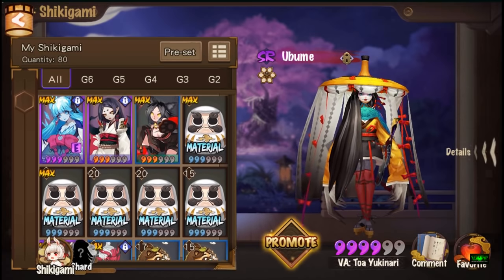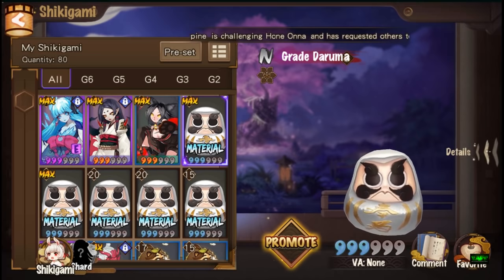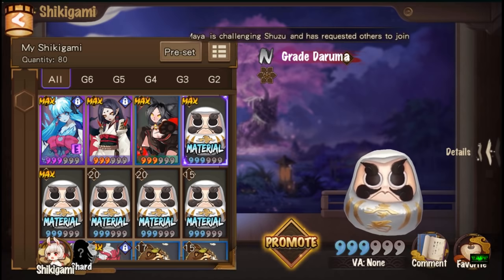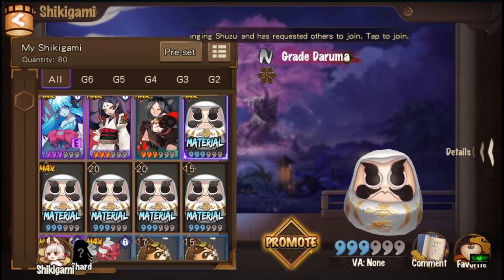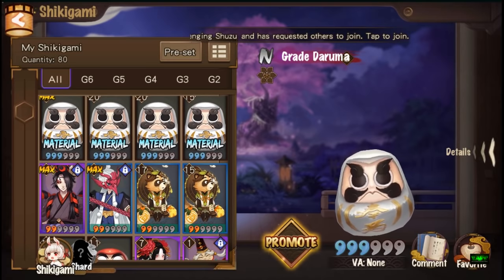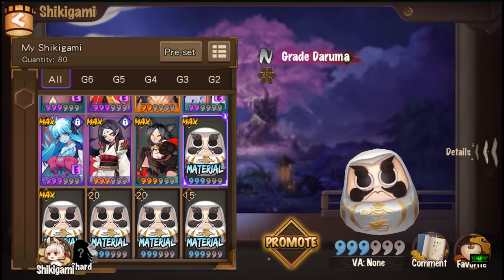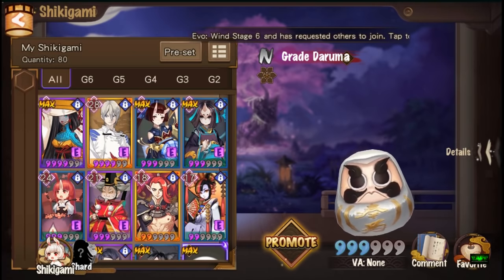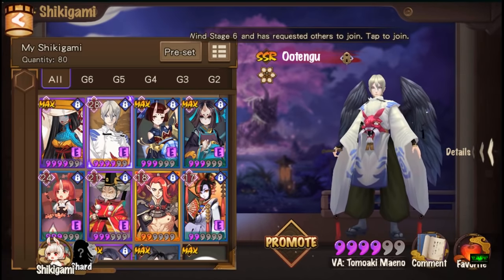The best fodder will be the white great darumas because they take half the amount of experience to level up. Unfortunately I don't have that many — the ones I have are already maxed, so I'm going to use them as material to promote to four stars so I can make my Otengu five star.